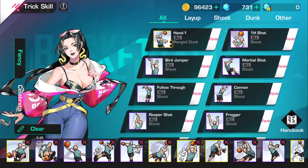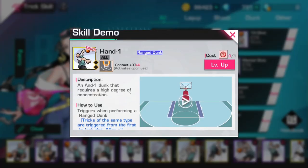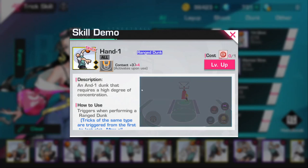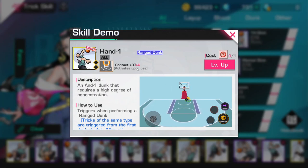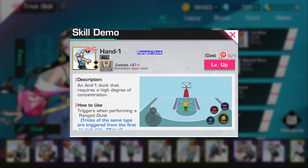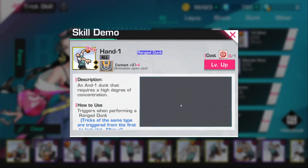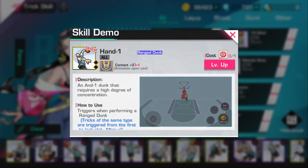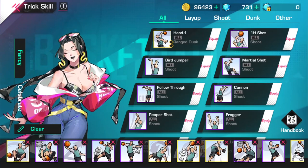Let me do a quick review of it right now. Hand One is a dunk that requires a high degree of concentration. The animation is very quick — you don't even have to level it up, but if you're a big man you probably want to, because plus-four or plus-five contact is very important. My friend Selfie has this dunk and she's the one who inspired me to get it. When I saw her use it in-game, I realized it's very broken, so make sure you grab it.